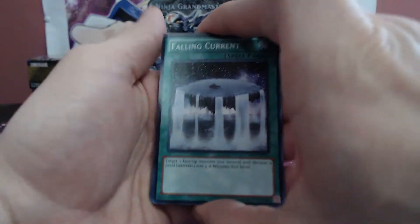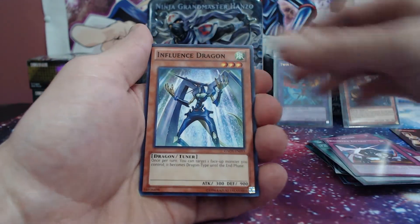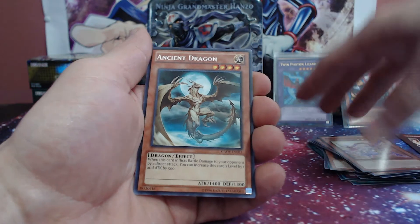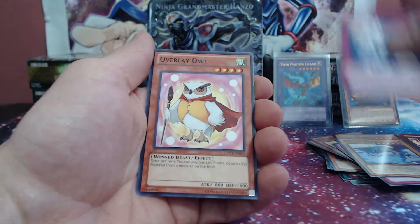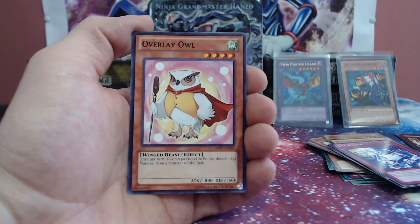Can we get another ultimate though? That is the question. Bounds of God Influence, Dragon Heretic Dragon, and Ancient Dragon for the rare. Not bad. Commander of Swords, XYZ Wraith, and Overlay Owl. Look at this beautiful little owl and his majestic little wand and cape — he's such a little cutie.